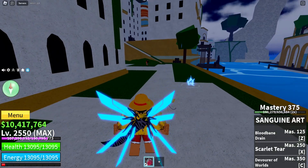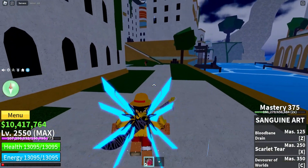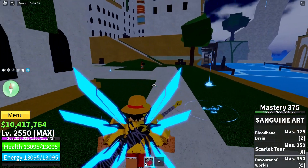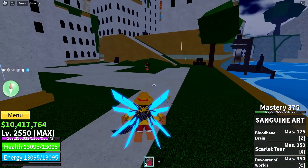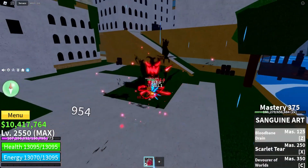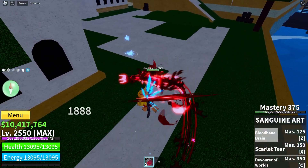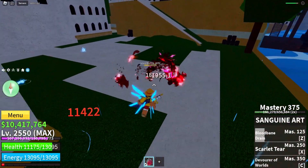Let's take a look at the first moveset. I'm gonna make this a quick and short raw video showcase so I won't waste your time. We have the first move which is Blood Bane Drain — that's the Z move right here. Look at that, that is so nice. What I love about this is just the M1s — the M1s are so lit.